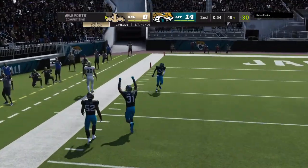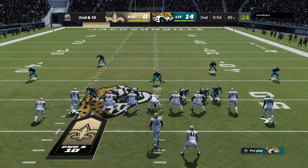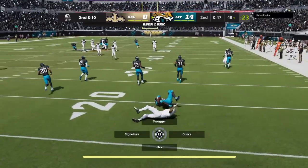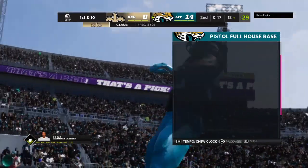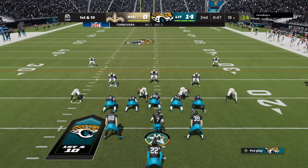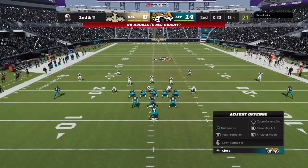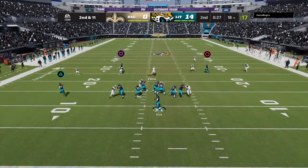Taking the big shot downfield to loosen things up, hoping to get some points on the board before the half. Oh, that's into double coverage — intercepted! Picked off at the 14, and he returns it to his own 18-yard line. Defensively they showed quite a bit of pressure but backed off, and it proved fruitful. He went through all his reads about getting rid of the ball quickly because he read blitz, saw those people stacked at the line — then they dropped into coverage. Too many defenders out there. Interception.